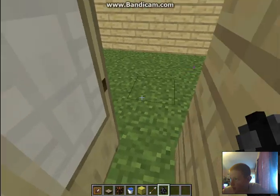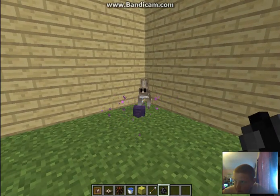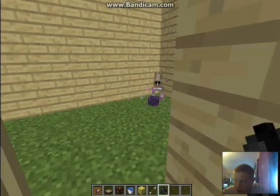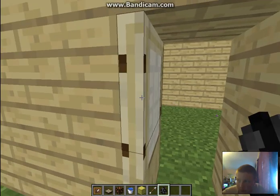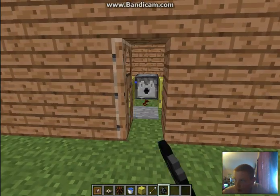And also, if you kill this, you get rabbit hide and a rabbit's foot. You can enchant the rabbit's foot for weeping. You could make a rabbit's foot, and you also could make rabbits too.